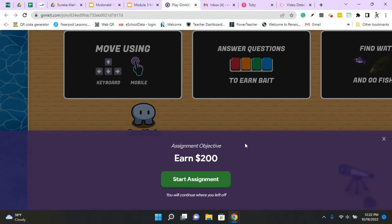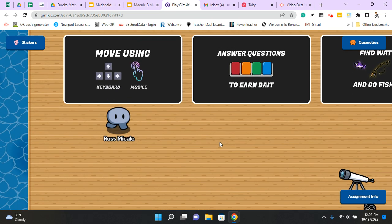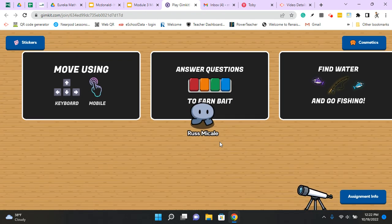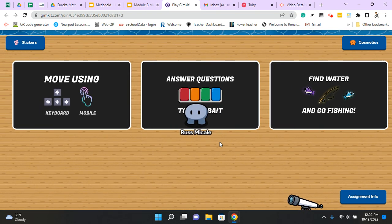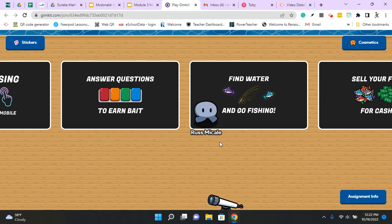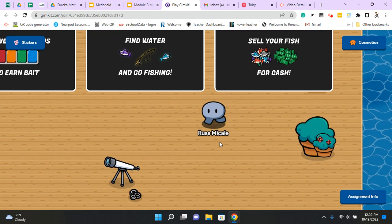To play this fishing game, your objective is to earn $200, and here it explains how you do it. Move using your keyboard, your arrow keys. Come over to find this keyboard-looking thing with the colored keys to answer questions to earn bait, and then you can go fishing. Find water to go fishing, and you sell your fish for money.